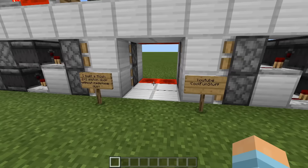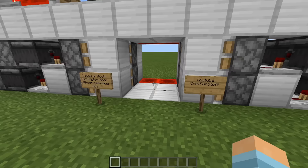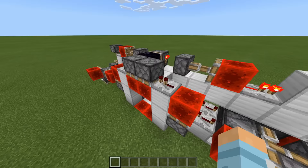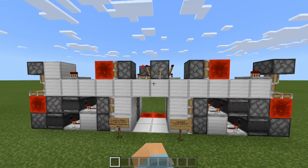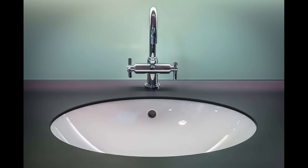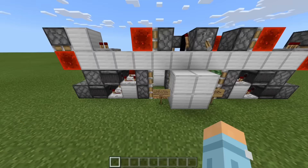This one was by Cool Fun Stuff. I built a flush 2x2 piston door without redstone dust. That actually makes me think I should do some builds without redstone dust, just for the fun, because this is awesome. Flick the lever — and it's in sync. Very nice.